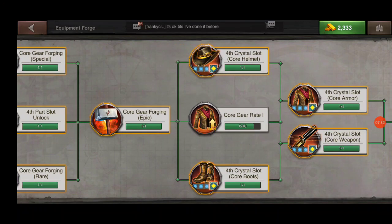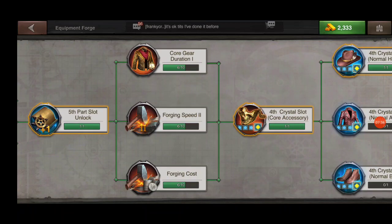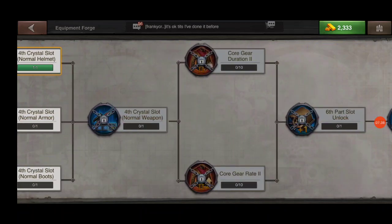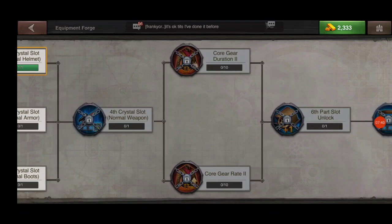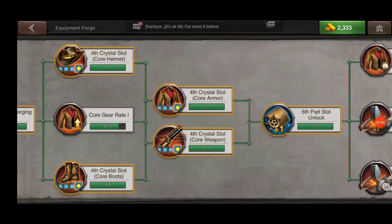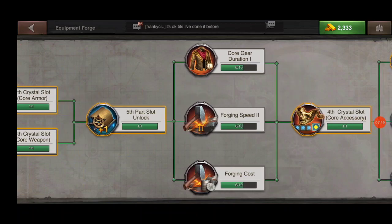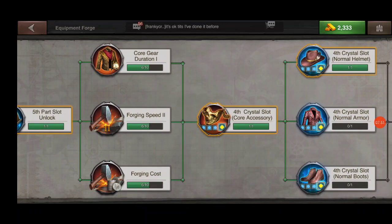Further down you have core gear rate 1 and core gear rate 2. You want to make certain you've got enough of your core research done prior to getting into cores to make certain you're not wasting these items.